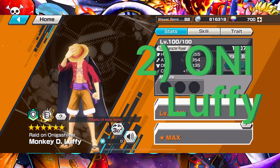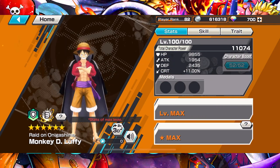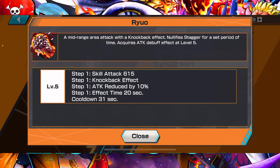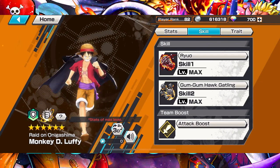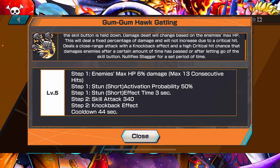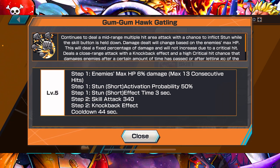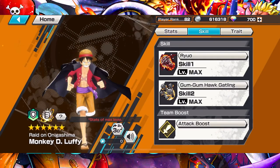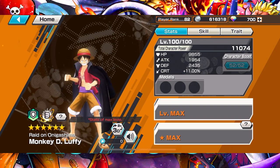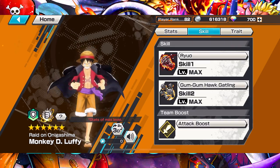For number two green I have Onigashima Luffy. Skill 1 is very useful for knockbacks. Skill 2 is built different — he throws out a bunch of punches and you can't dodge it; even if you dodge you're still getting hit. He's basically a hybrid runner, attacker, and defender all in one. That's my number two for greens.